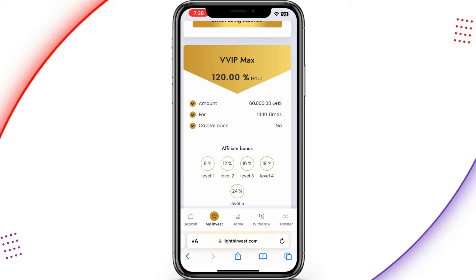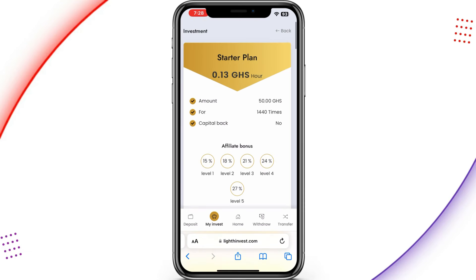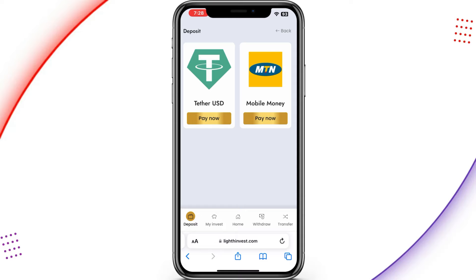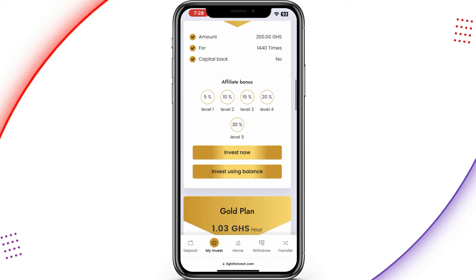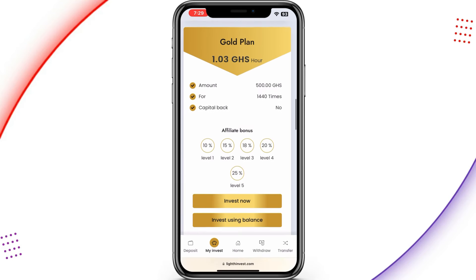The affiliate bonuses can also be used to earn more money in your account for withdrawal. Now I'm going to show you how you can deposit an amount to start a plan and start making money. There are several methods you can use to invest — you can tap on the deposit icon to deposit with Tether USDT or mobile money. Assuming I chose the gold plan for 500 Ghana cedis, I can tap on 'Invest Now' to deposit straightaway.